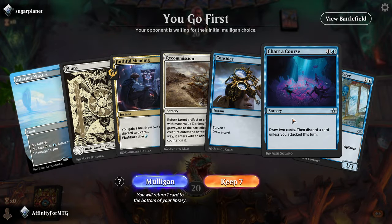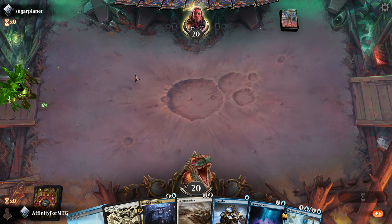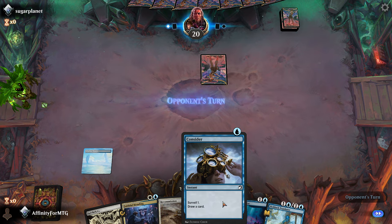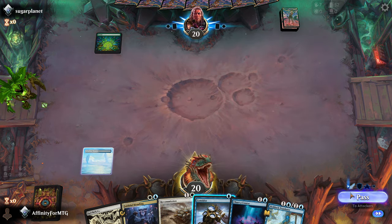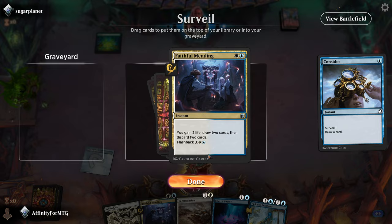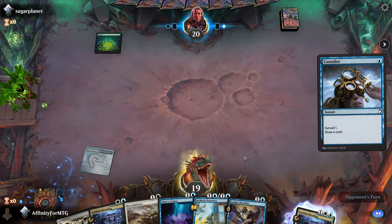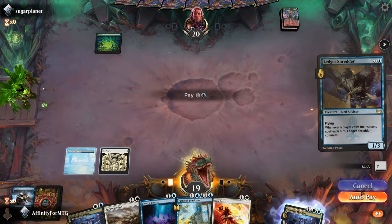Alright, we'll try this. No creatures in hand, but that's sort of expected — we don't have a ton of them. We'll play this first, just in case we want to play Consider. I don't want to play it now until I know if they're playing aggro. It doesn't look like it, so I'll go ahead and do this. I already have one of those, so I'm going to put it in the graveyard — I can recast it from the graveyard. There's a Ledger Shredder. That's pretty good, so we'll play that.